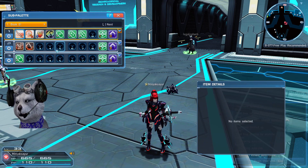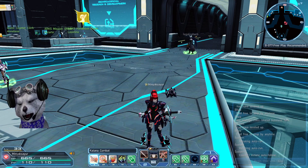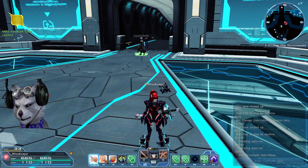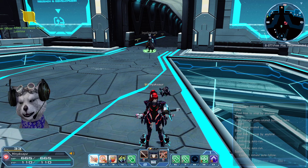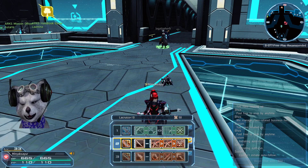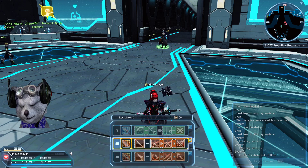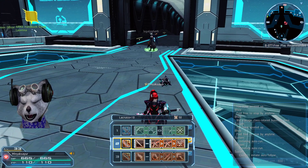So how do you switch from one to two? I will show you guys how to switch. Right now this is sub palette one. What you want to do on PC is bring up the switch weapon menu. You press either R or F to switch weapon.